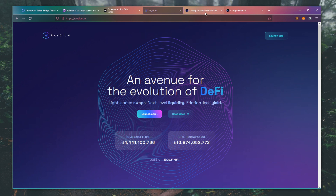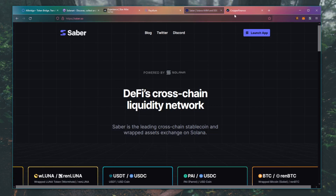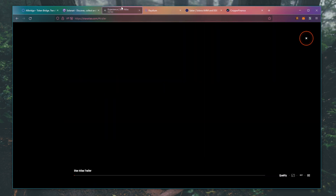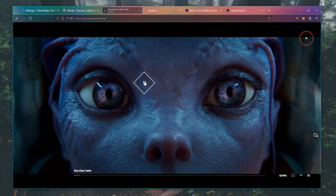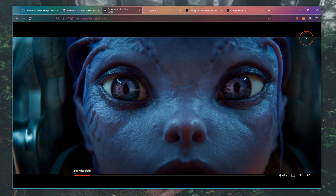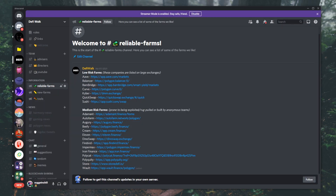Now you are all prepared and ready to explore the Solana ecosystem. I'm super excited for what is going to happen in this ecosystem. If you are looking for a crypto community to join, we do have a Discord channel where we have multiple lists of farms available for you to discover. We also have other channels where you can ask questions, discuss certain DeFi projects or blockchain, crypto gaming, and whatever crypto-related topics.